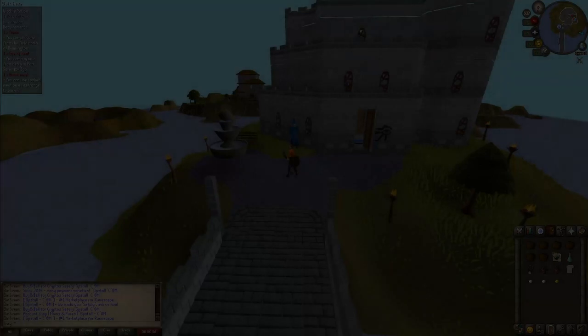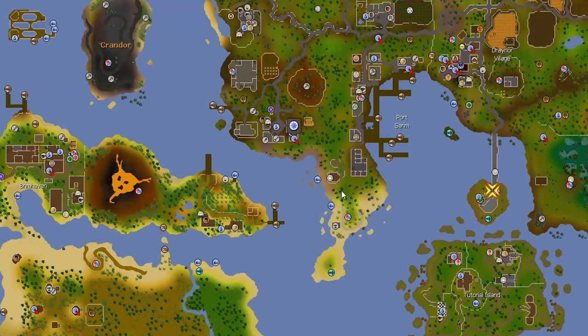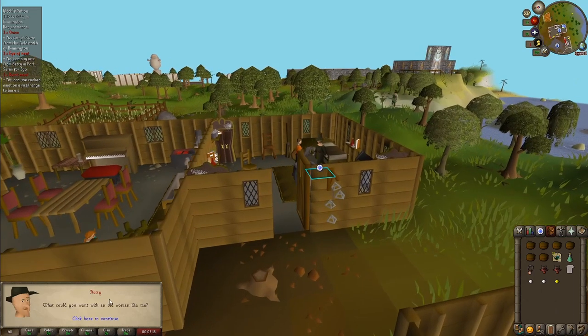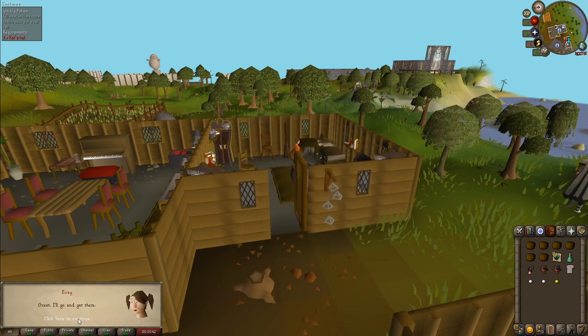Now we're going to do the next quest: Witch's Potion. Using the quest helper, we need to first talk to Hetty in Rimmington. Now we're here — talk to Hetty. I am in search of a quest. Yes, help me become one with my darker side. What do I need? A rat's tail, burnt meat, eye of newt, and an onion. I'll go and get them.